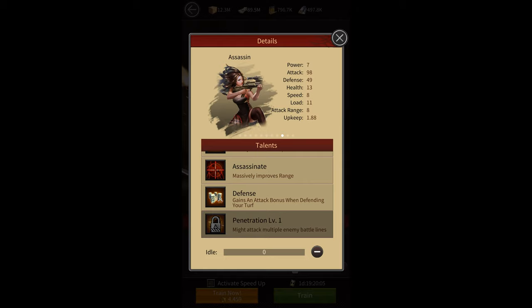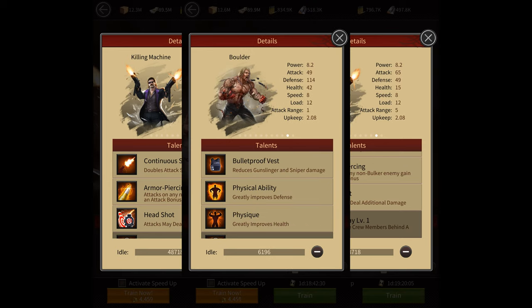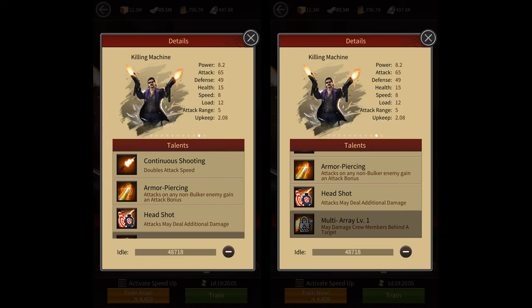Finally, we have the gunners that have the multi array skill, which also allows them to damage crew members behind a target — just like the snipers' penetration skill. I'm assuming both skills are the same, but let me know in the comments if you think they're different. Gunners are more useful than snipers in tournaments since they have double attack speed, an attack bonus on enemies that are not bulkers, and the headshot skill which sometimes deals additional damage. Normal shooters are usually bad because, just like normal combatters, they always attack tankers first — and tankers have the bulletproof vest skill which reduces damage taken from shooters. However, since elite shooters can attack troops in the back directly, they tend to do well in tournaments and can be used to counter tanker or combatter formations, since combatters won't be able to attack them directly with leap slam.